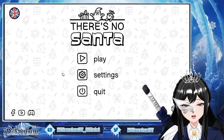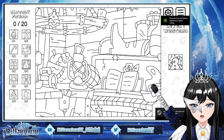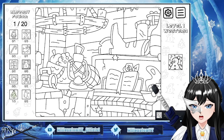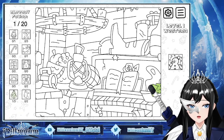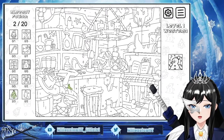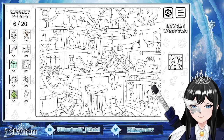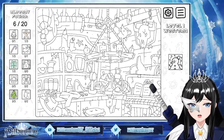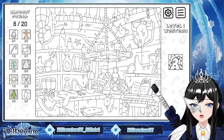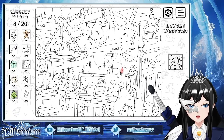Hello, today we are going to play 'There's No Santa.' We have lots of things we have to find — festive items. Okay, a tree, gingerbread, a present. What else is fun and sparkly? Can we find the Santa? Yes, found him!